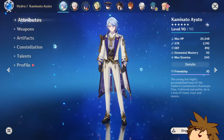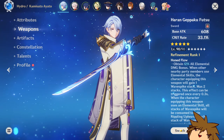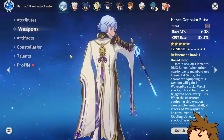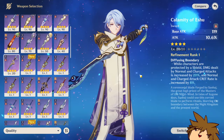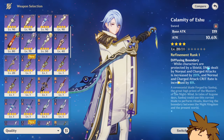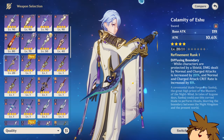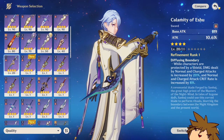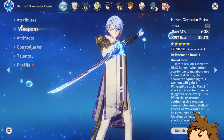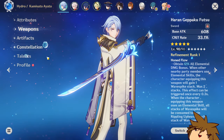We finally got the event weapon and I think it's actually pretty good. My Ayato will be able to make use of it even though I do have his five-star weapon. I still want to try out the event weapon — it's going to be pretty good. You do need a shield, which is kind of unfortunate because I don't really have many shielders on this account. Regardless, this deals normal and charge attack increased damage and also gives you charge attack crit rate, which is what Ayato does, so he's going to benefit from this pretty easily.